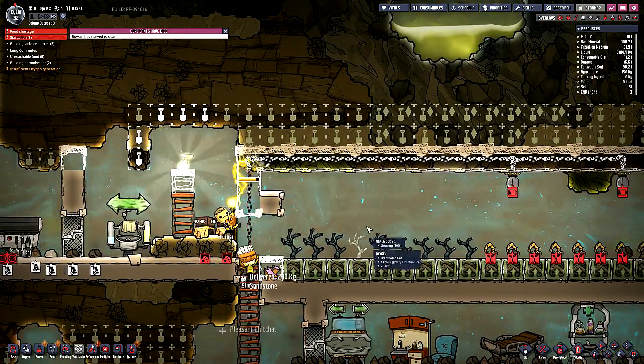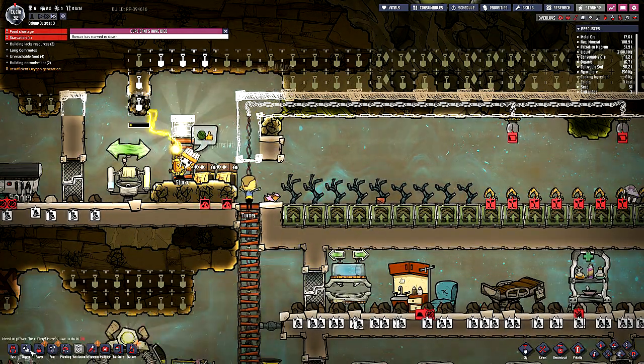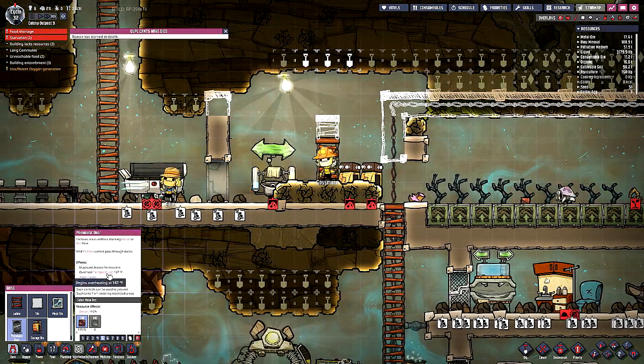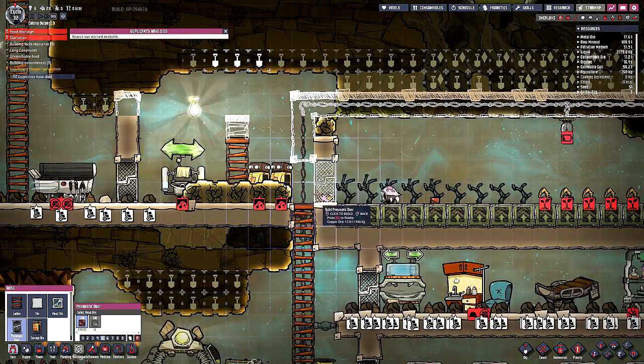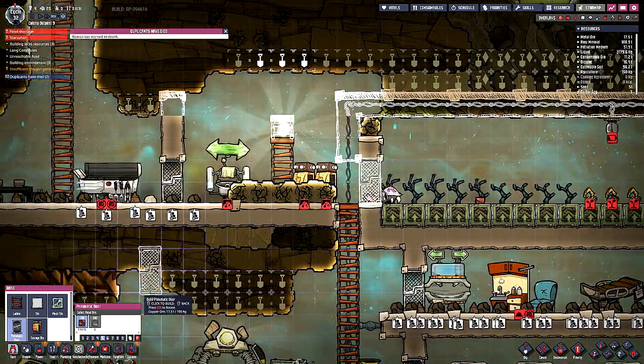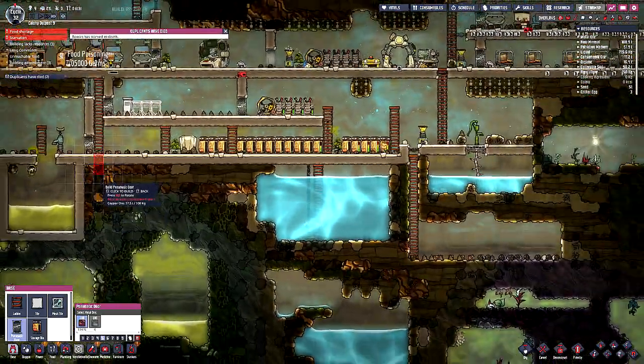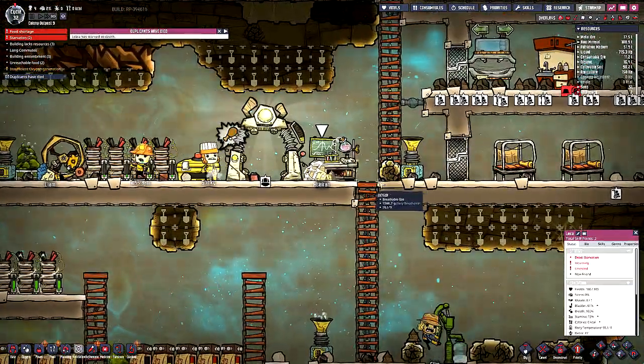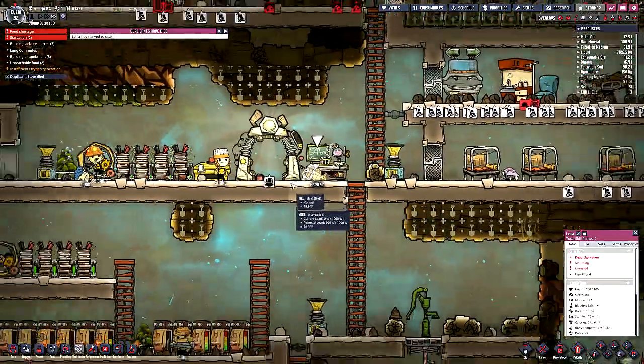You guys need to get these lights up in here, is what you need to do. Let this shine bug back in here - he's not gonna go in, though. Uh-oh. Well, you know what guys, I think this might be the end of this particular playthrough.